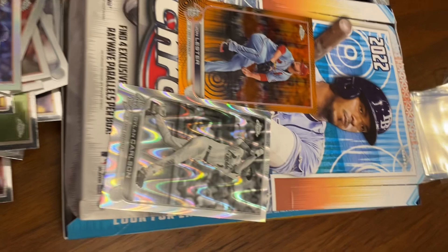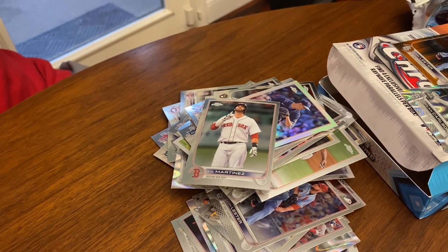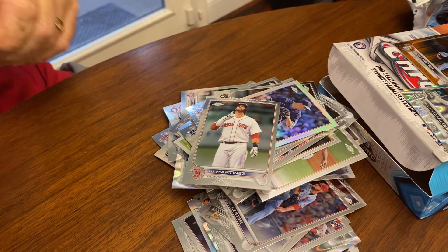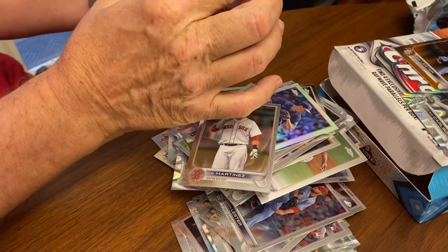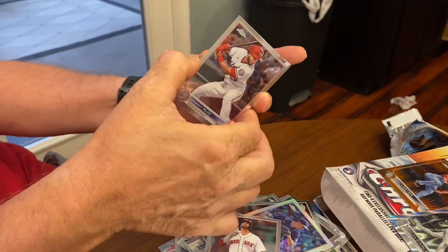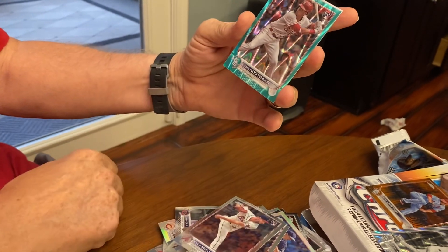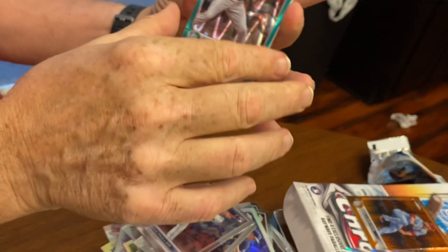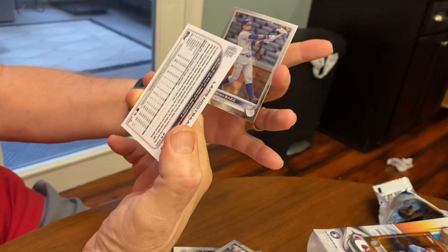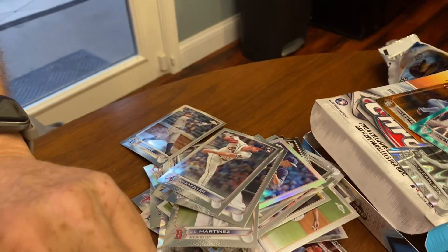Last pack. Here we go. I got a green. Oh, I got two cards. Here we go — this may be the best pack yet. They're kind of stuck together. Lars Nootbaar, and it's numbered to 199. Beautiful card. And Javier Baez. Okay, I think I did okay.